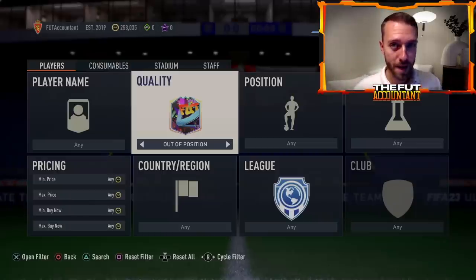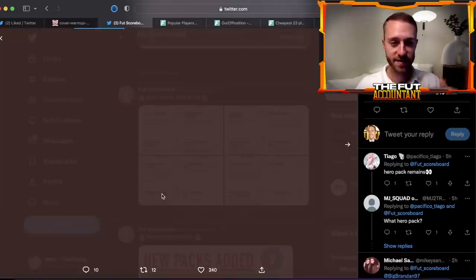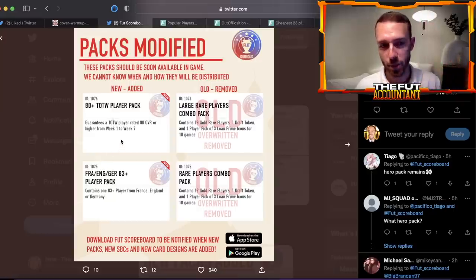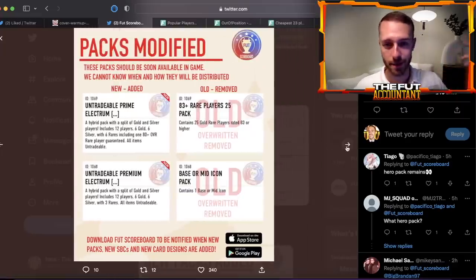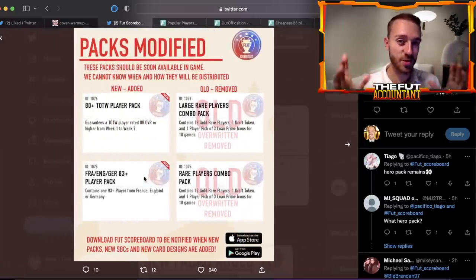With this promo, what are some of the packs we're going to be grinding for? They have been added to the code. There are packs like a France, England, Germany player pack containing an 83-rated player from those nations. There's an 80-plus Team of League player pack for Team of Leagues one through seven. There's also a Brazil, Argentina, Spain 83-plus pack, and a bunch of untradeable packs like tradable rare electrum and untradeable premium prime electrum.